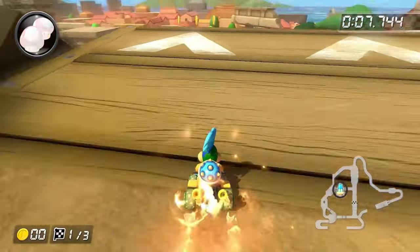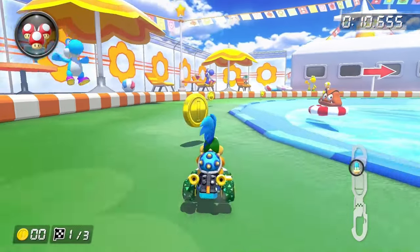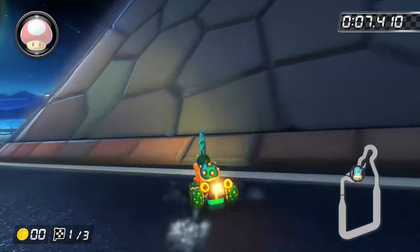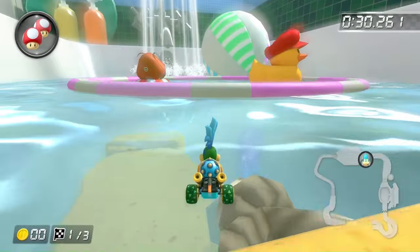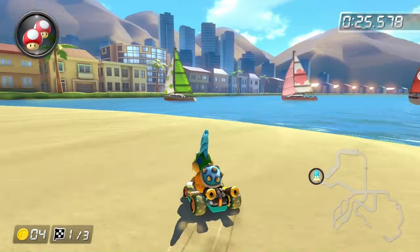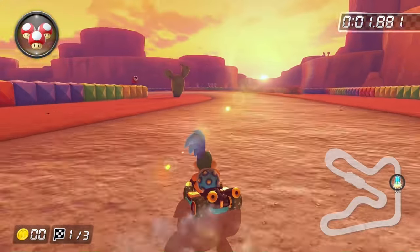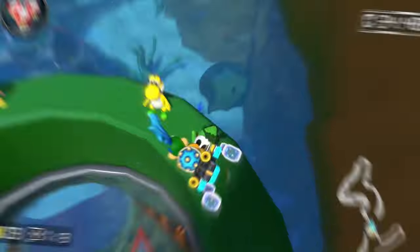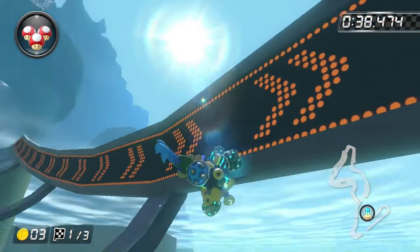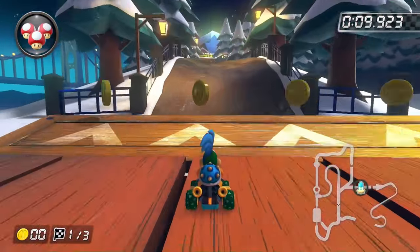We have a great start to the Feather Cup — Athens Dash is possible. The Daisy Cruiser has some water, but all of it's optional as long as you stay on the main path. Moonview Highway is a highway, so obviously there's no water. But Squeaky Clean Sprint has you going through a bathtub, so this one isn't possible. Moving to the Cherry Cup: LA Laps has some water but you can avoid all of it. Sunset Wilds is a desert so there's no water. Koopa Cape's water section in the pipe is unfortunately mandatory, so it isn't possible. But Vancouver Velocity is possible, ending the Cherry Cup on a high note.